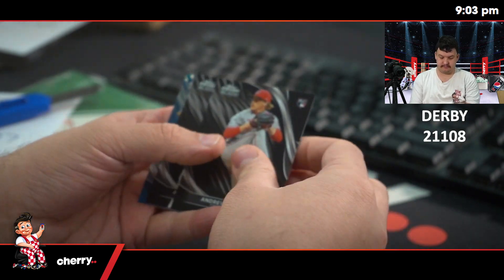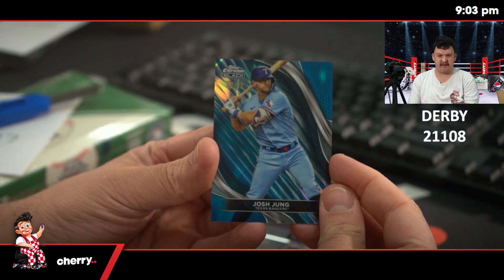Alright, Andrew Abbott. AJ Smith-Shawker and a blue Josh Young to 75 for the Rangers.